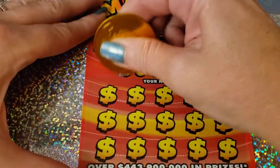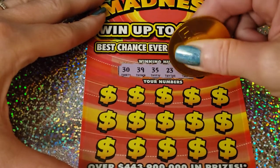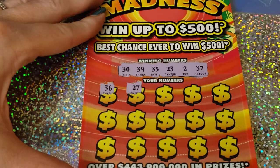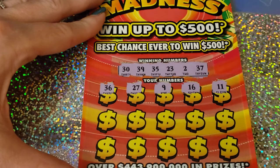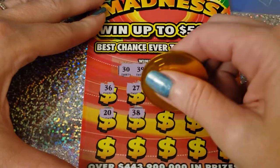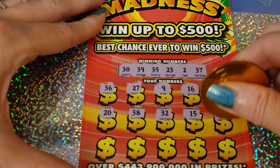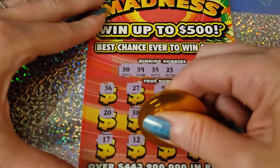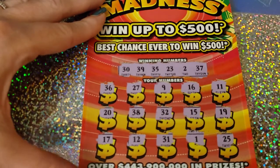Ticket number 46. Big Rob's popping out there for me. 39, 39, 35, mermaid's 23, 2, and a 37, 36, 27, 9. Can we get four in a row? That would be amazing. 16, 11, 20, 38, 32, mermaid backwards, 15, 19, NES is 17, 12, 31, 1, and a 25. That's all right, guys.